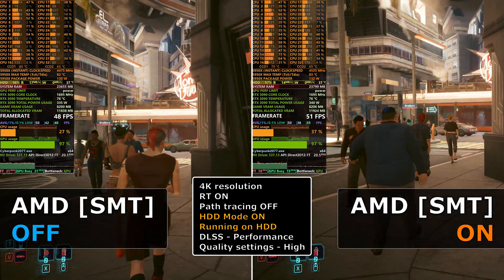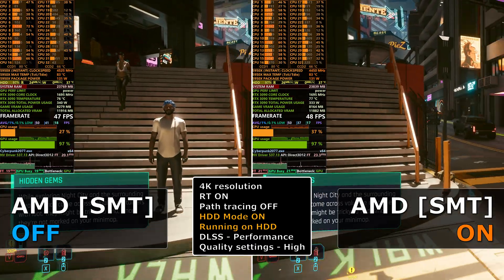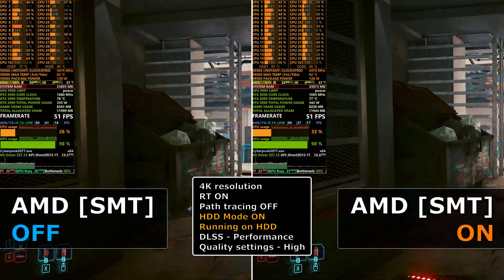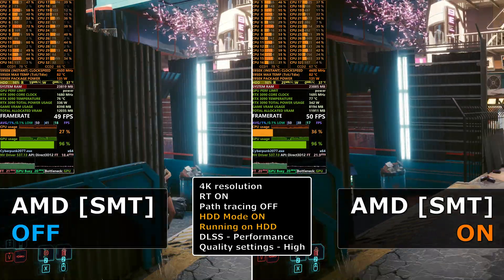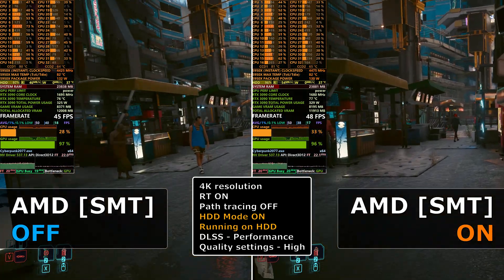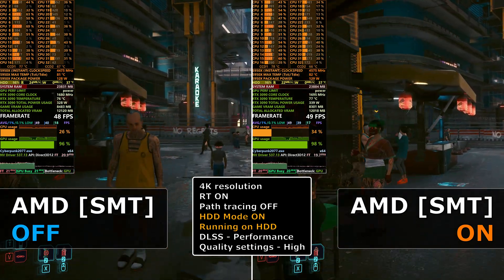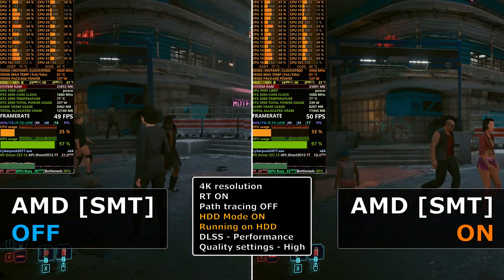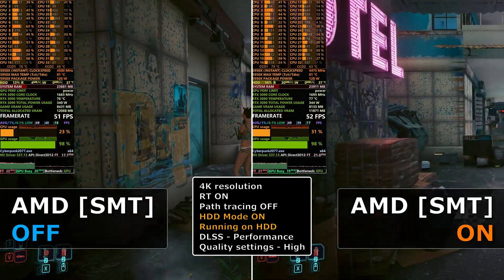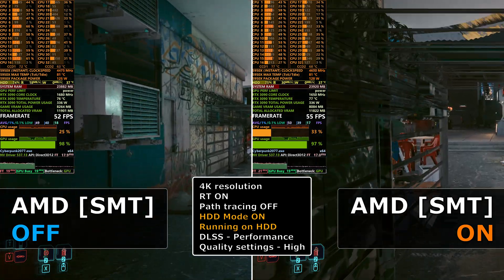It also has an AUTO option, which is the old method. For CPUs with eight or more cores, previously it disabled the SMT patch, and with six or fewer cores it enabled SMT. So for my CPU, the 5950X, AUTO is disabled. I didn't bother to test the AUTO option separately because it's basically disabled for my CPU.